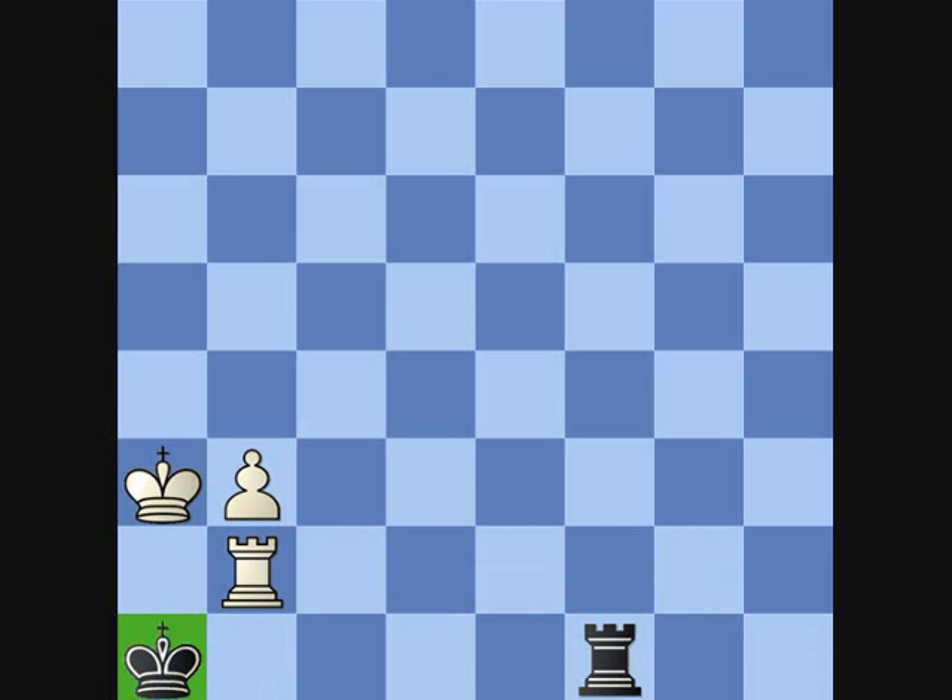This is crucial. The point is that now, this doesn't help white. With our king in the corner, white cannot outflank us. And that's why the passive defence, as it is frequently called, works. This is the passive defence: you need to keep your king to the very edge where it cannot be outflanked, and you need to keep your rook to the back.